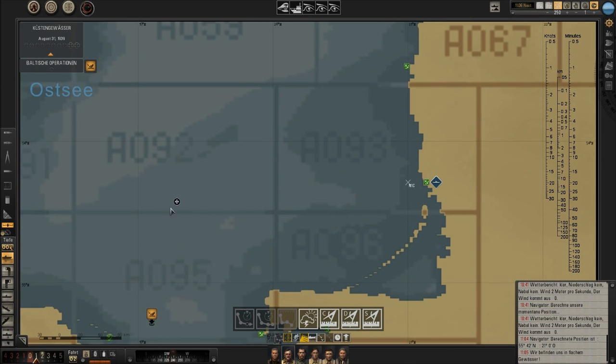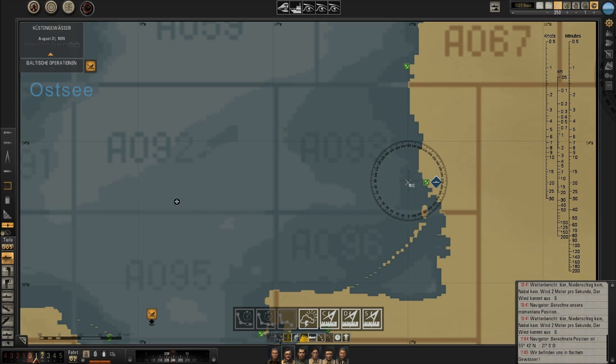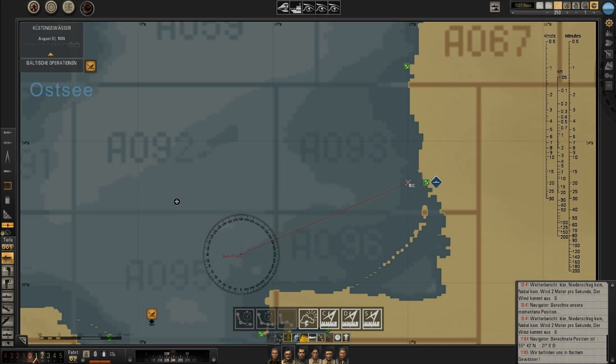Now we know where we are and where we have to go. This is our area of operations and we should attack a task force in this area. To find out which course to steer, you can use the tools shown here — you simply take the ruler. If you select the ruler with this option activated, you get a nice compass rose around your mouse. You just draw a line to our operation area and see where the line intersects with the compass rose — it shows you which course to follow. We go somewhere here and that would be a course of 245.